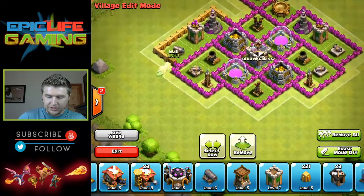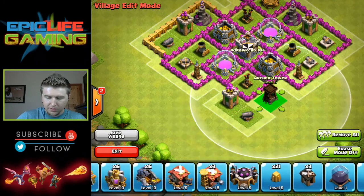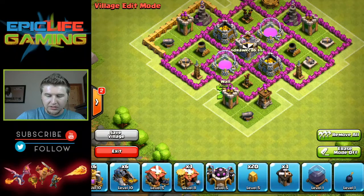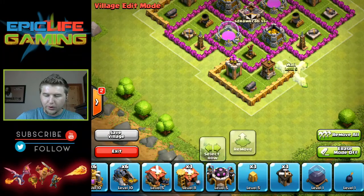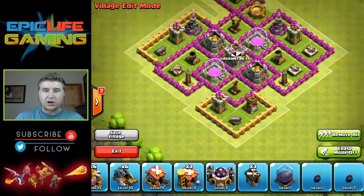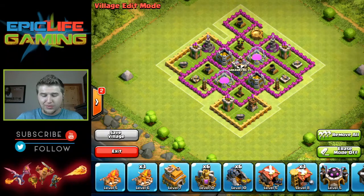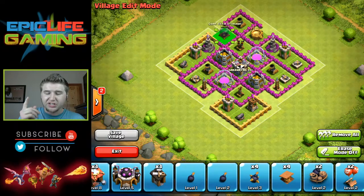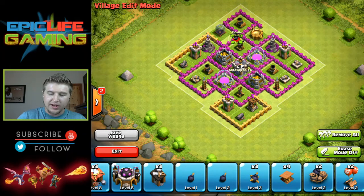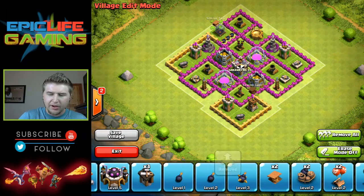All right, and now we just need this section right there and the last few walls. There we go — used up all the walls, looking pretty good. Now I'm going to do it exactly the way he has his base done. I don't agree with everything he's done, but I want to copy this exactly because it's not my base build, these are your guys's base builds. You guys rate him, let him know what he could do better, let him know how good of a job he did.